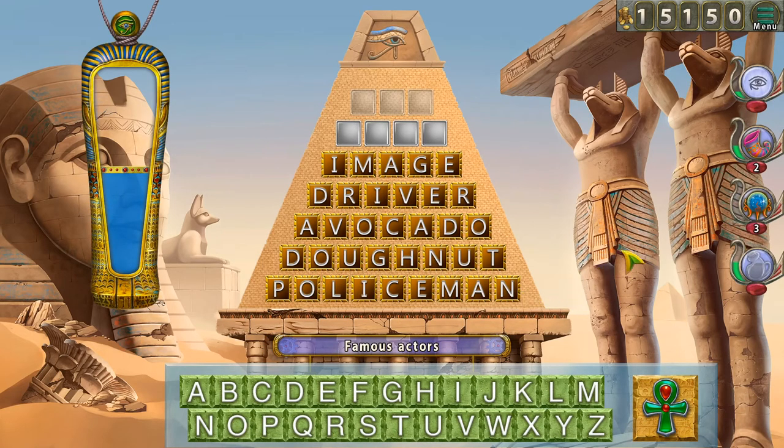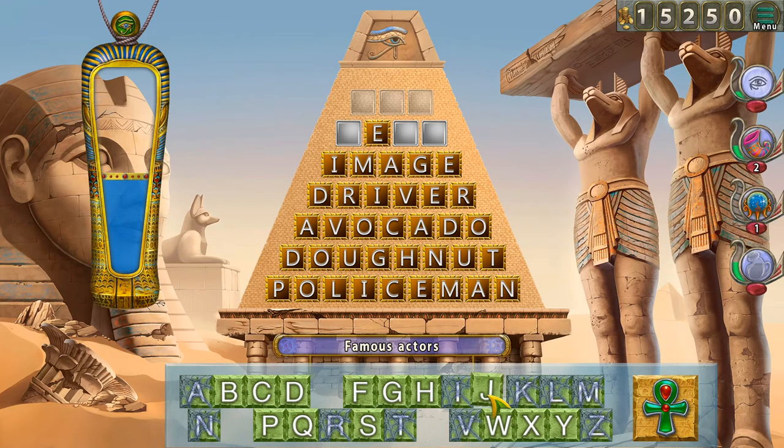Famous actors — I hate that. I don't know any actors so this is just going to be the worst. I need some sort of letter — there's nothing useful here. What happens if I use the ability twice? Oh, it blocks more letters — that was okay.